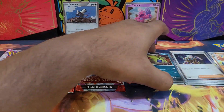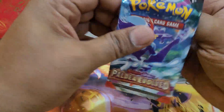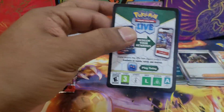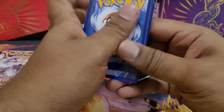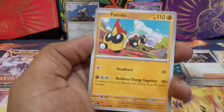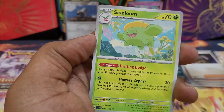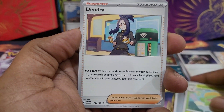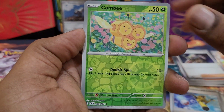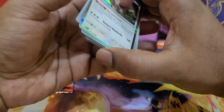That means Varum better have the goods. Code card to the side — going with a Metal Energy, Salandit, Scatterbug, Felinx, Jigglypuff, Bombirdier, Skiplooom, Dendenna. First reverse is a Super Rod, second reverse a Comfey, and a Slaking. Things are looking really dry with these packs.